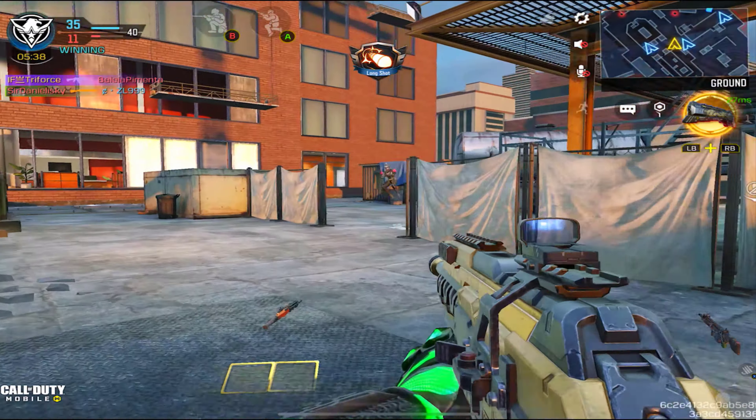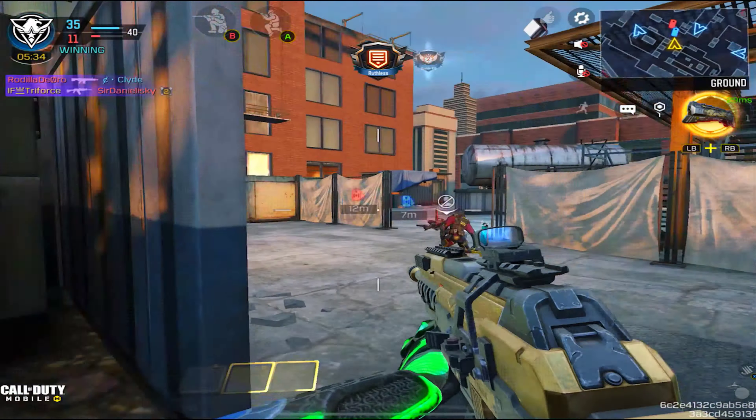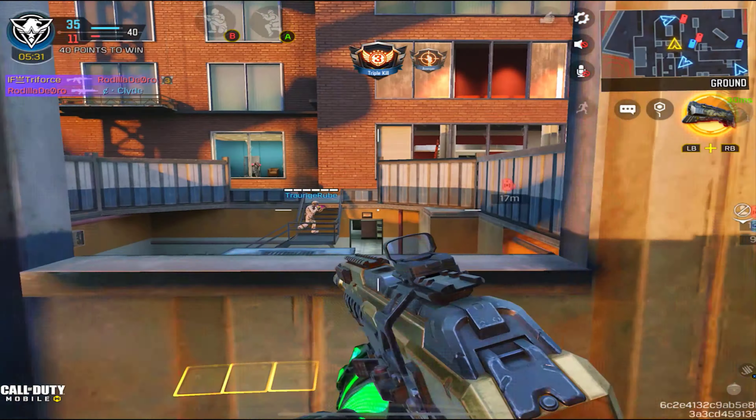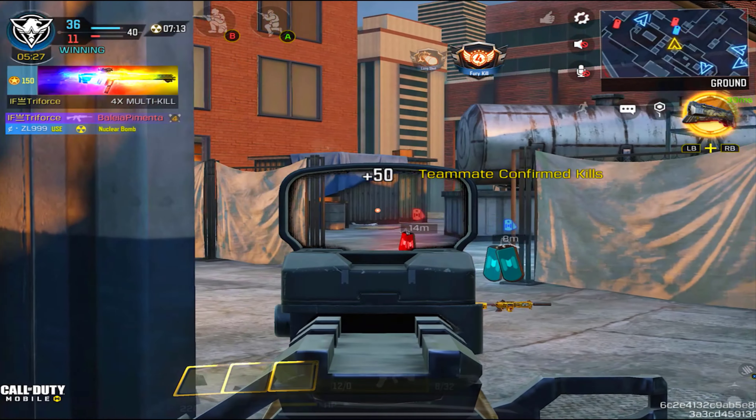This is the KN44 Black Gold — it's a pretty cool looking gun. Like I said in my previous video with the QQ9, I kind of wish we could put Damascus around the black parts of the gun so it could look a little bit cooler. But a man can only dream, right?